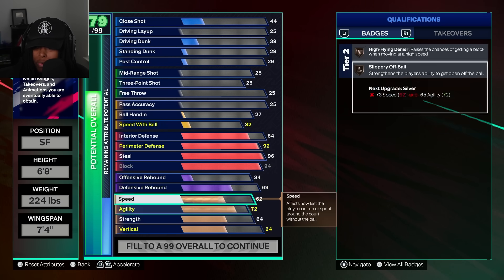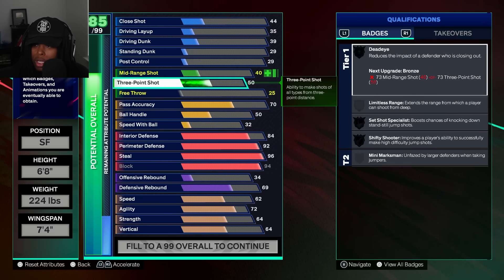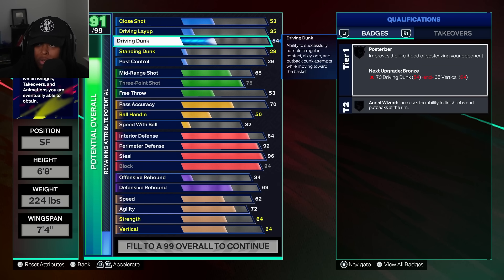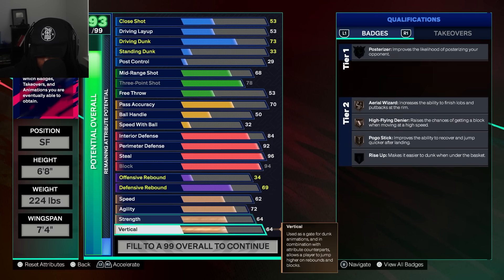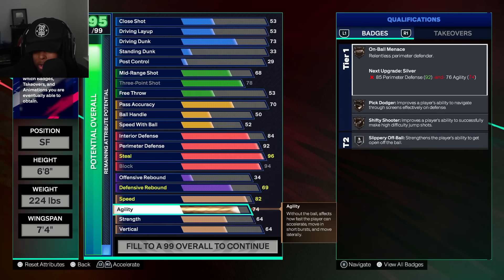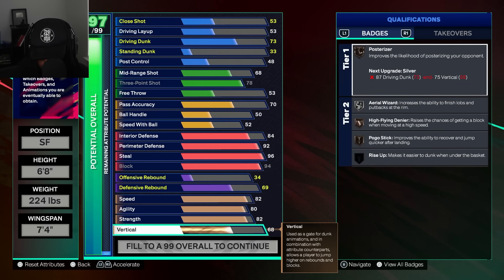Next: block to 94. We're almost done. Ball handle: 70. Pass accuracy: 70. The three-pointer is gonna get us to 78 so you can get at least Set Shot Specialist — you are a corner threat with this build. Driving dunk: 73. Speed: 82. Agility: 80 because we don't really get much beyond that.